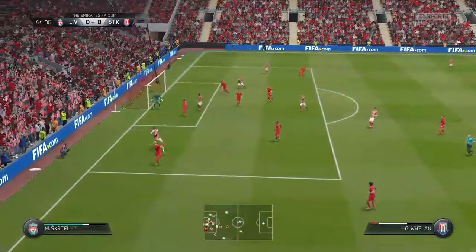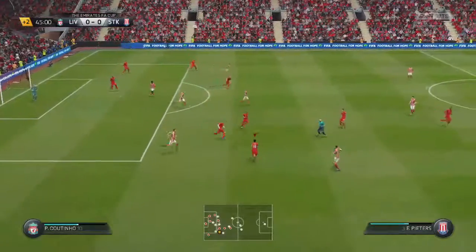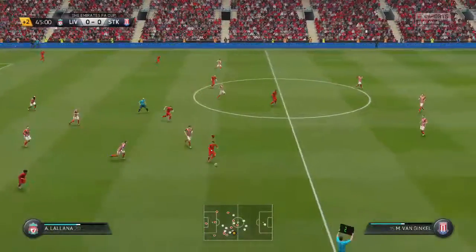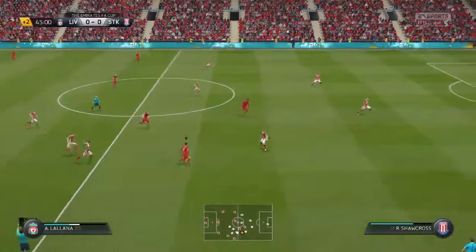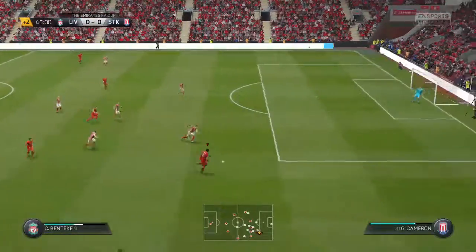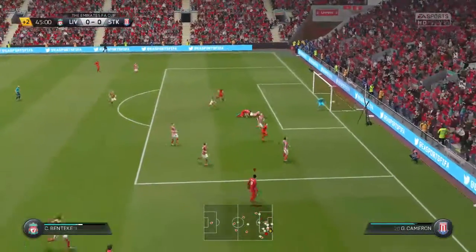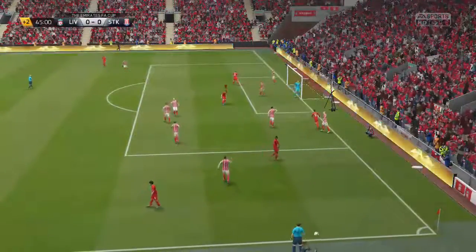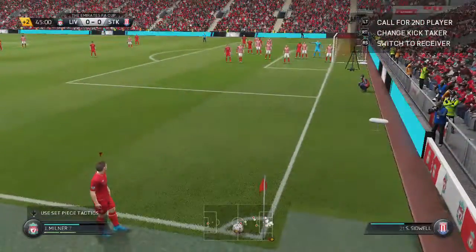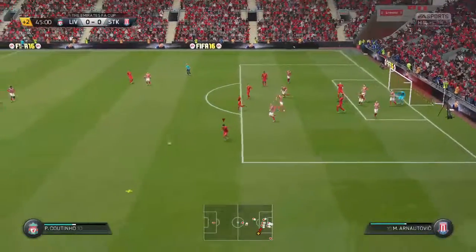Here's the cross. Well, the ball deserved perhaps a better response from his teammates in the middle. The defender got there first though. Mamadou Sakho. He clears the danger. Well, this corner to come, and it could break the game open again for them. No nonsense defending from him.